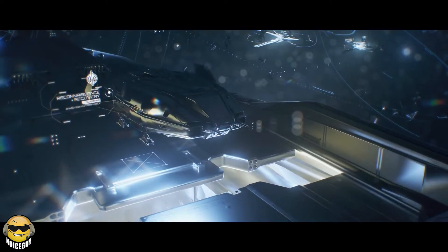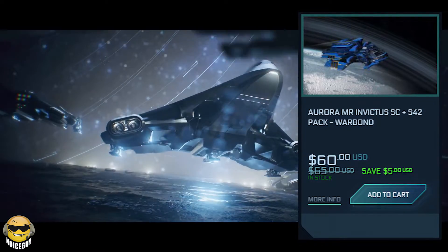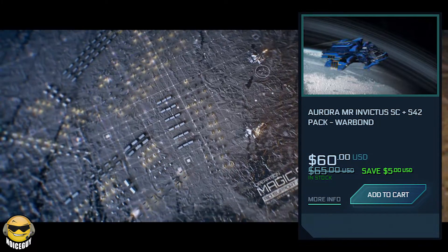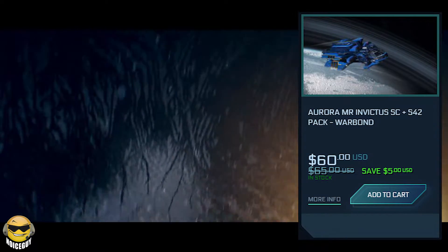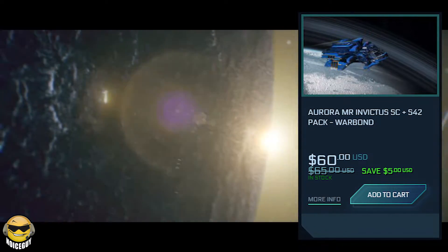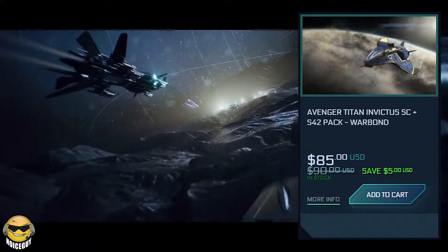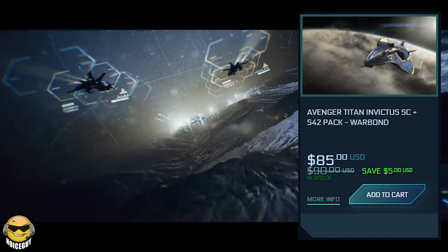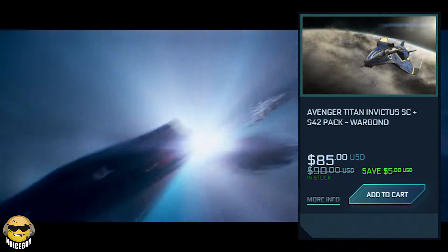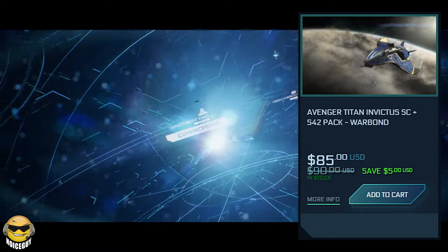You can also take advantage of some sales if you did want to buy into the game. You can get the Aurora, which is a very good starter ship, along with access to the persistent universe and Squadron 42, which is the single-player campaign, for $60. Or for $85 you can get the Avenger Titan, which has significantly more storage space and is generally just a better starter ship, while still getting access to Squadron 42 and the persistent universe.